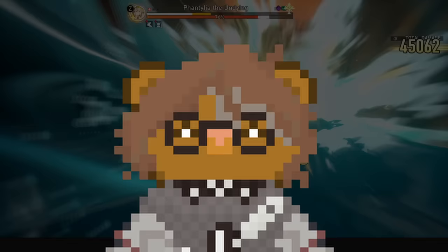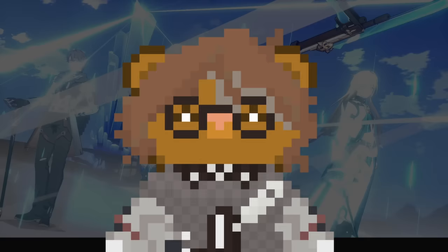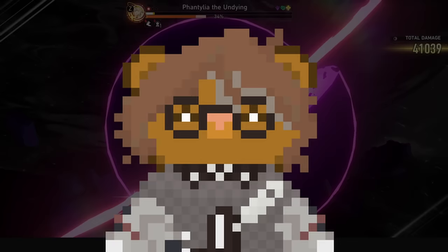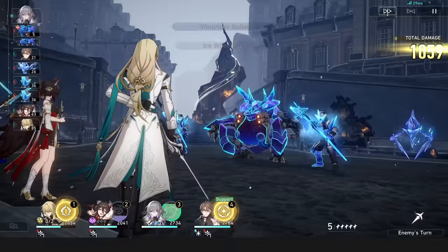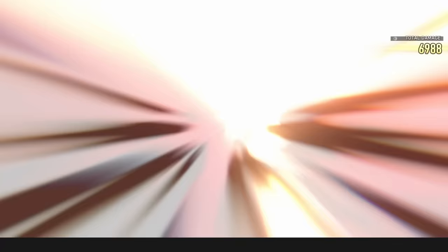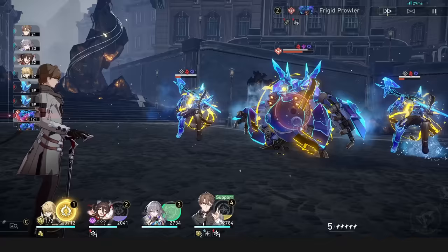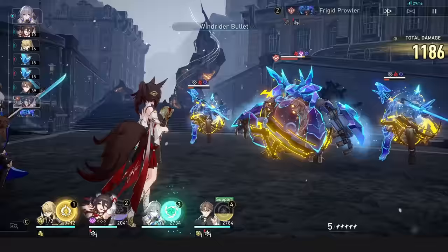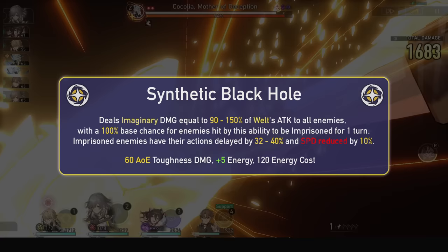A benefit of his ultimate is it can cancel or delay enemies' large attacks if timed before their move. Some bosses need their action cancelled early to delay their combo before their big move, and some elites can get their enhanced action cancelled if imprisoned just before their next action. An example is Frigid Prowler — you could time his ultimate between Frigid Prowler's 2 actions to stop him from cannibalism and murdering everyone regardless. This ultimate costs 120 energy, does 60 toughness damage to all enemies, and refunds 5 energy.